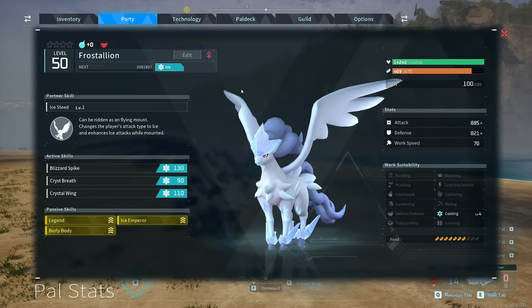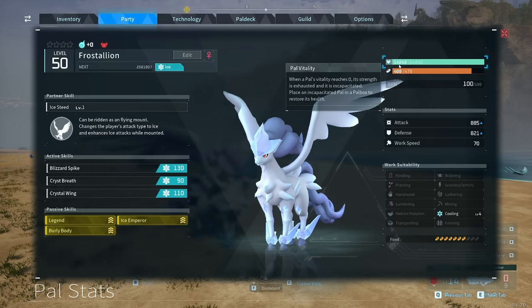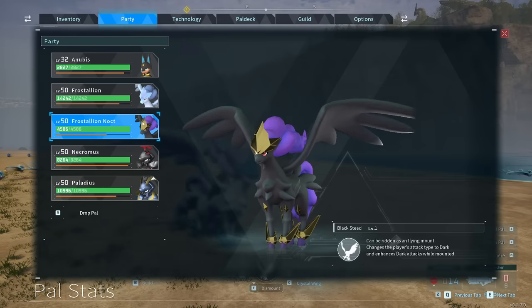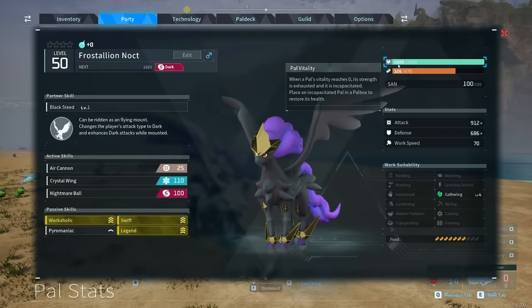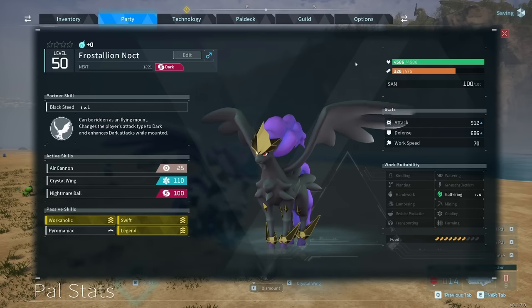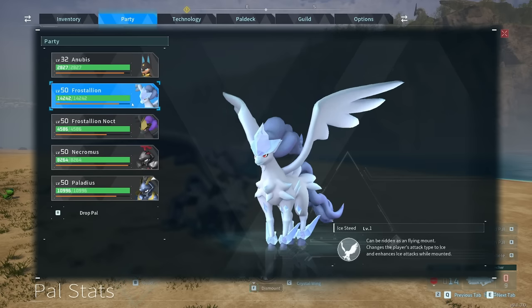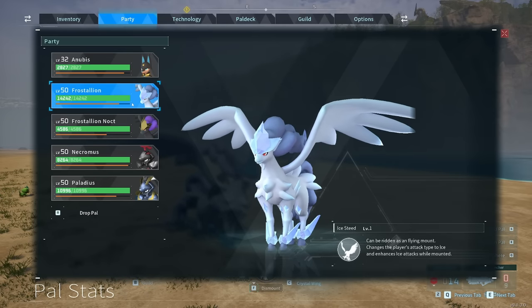You'll notice something interesting about the legendary PAL alpha versions: when you capture them, they keep the same amount of health they had in the wild. This one has 14,242 health, which is way more than your average PAL. The Frostallion Noct we got from breeding only has 4,586 health — about 10,000 less than the alpha version. So there is a major benefit to using the alpha version over breeding and using the babies.